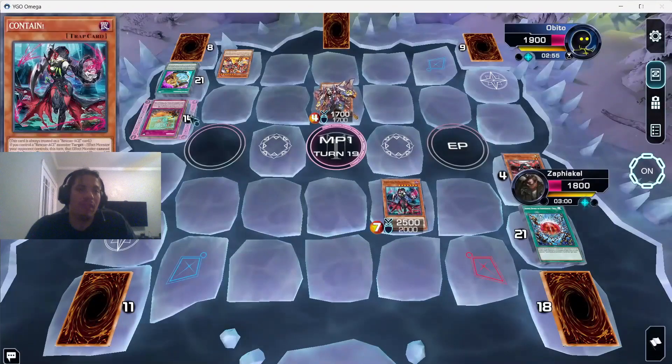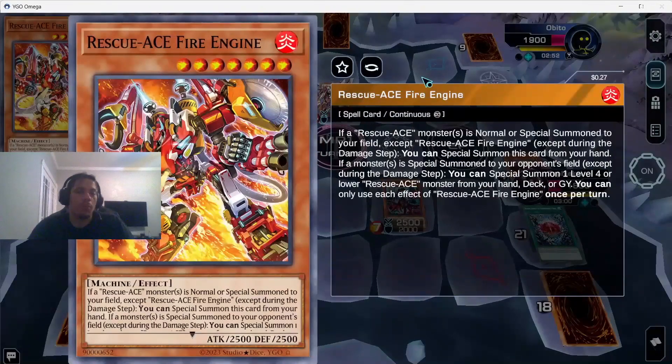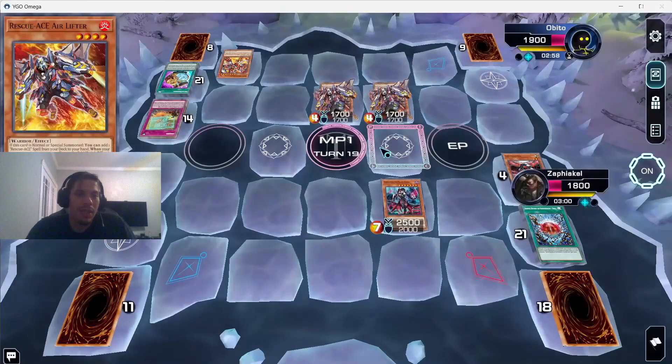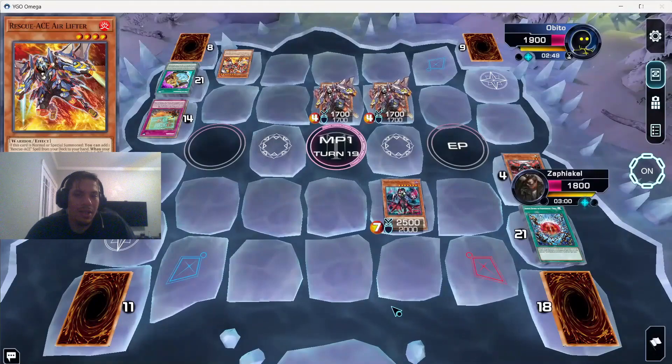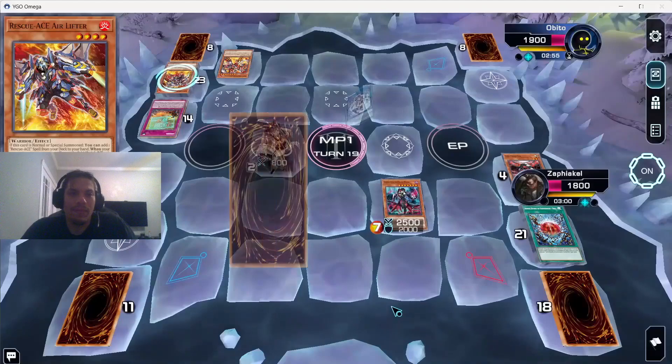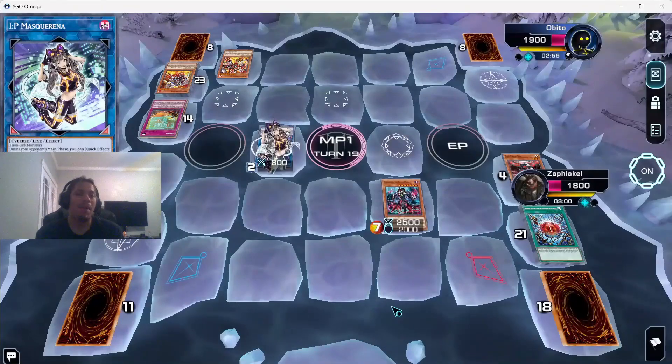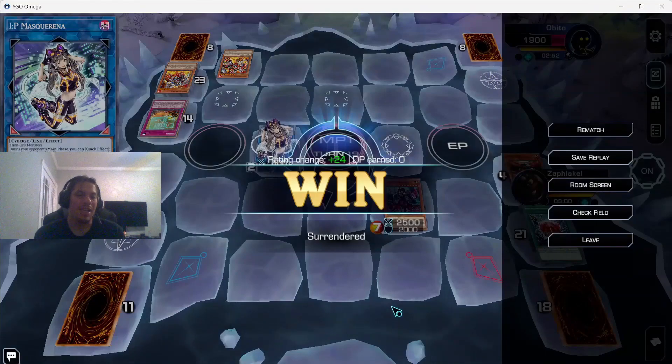If he had a way to get rid of our Diabelstar right now that would be the worst for us, since we have no way to bring her back. But he just summons another Lifter. I don't think he has any Rescue Ace spell cards left — he's got eight cards left in deck. He links his two monsters into IP Mascarena, which does nothing because he doesn't have another monster to link with it, and he surrenders.